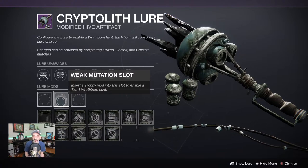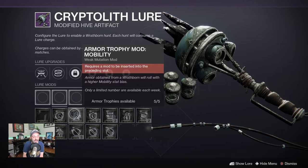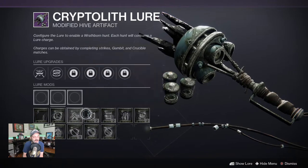I got one while doing one of the hunts. I got one in a strike. I'm not sure how many there are, and I'm not sure exactly what all of them do, but I have a few here that we can take a look at. So armor trophy mod — that's an all-around, it'll roll with higher than average stats. We've got an armor trophy mod here — armor obtained from a wrathborn will roll with higher mobility stat.